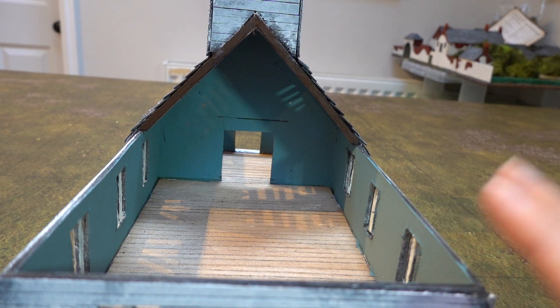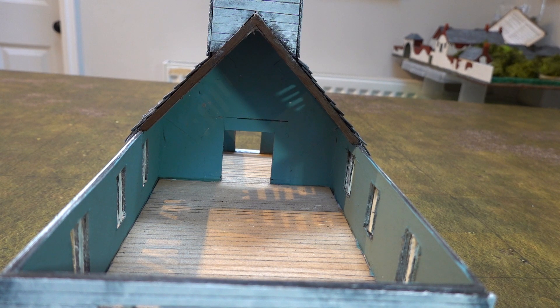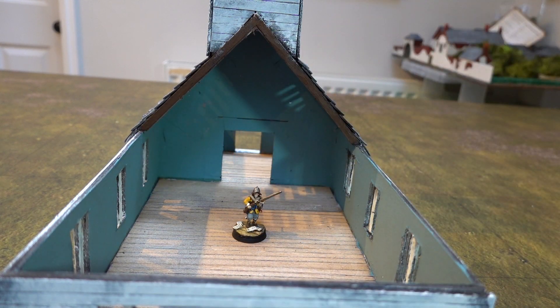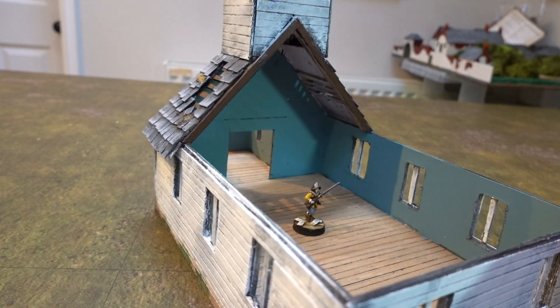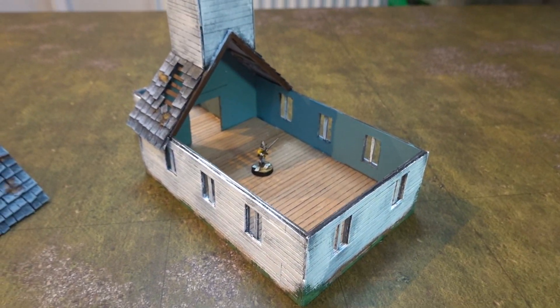The interior of the church is just painted and dry brushed. I haven't put any scenery in it yet — I'm going to put some pews and things like that inside when I get around to it. At the moment we've moved on to doing samurai stuff, so this will have to do for now, although I will be adding some more bits and bobs. It's a decent size inside without taking up a huge amount of space on the gaming table.